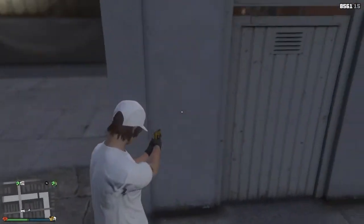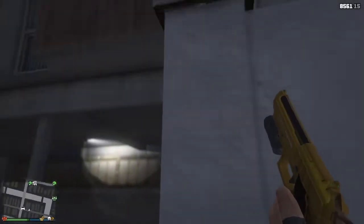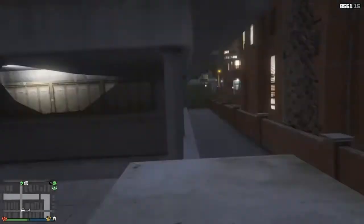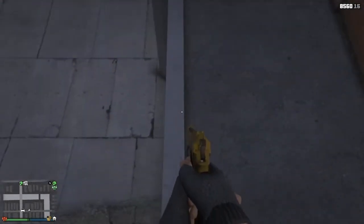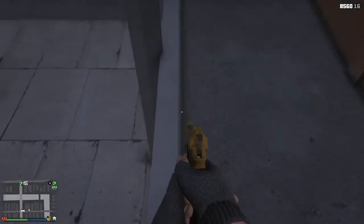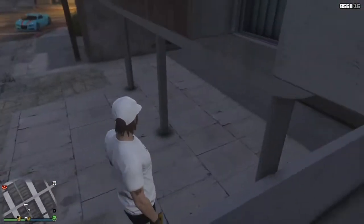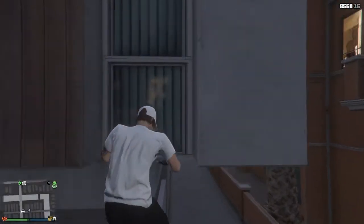You guys want to align yourself, or if you want, you can go into first person to make it easier. Then look up and just jump up on here. What I usually do is I aim and I walk forward. You guys want to just get to this window, just like that — maybe a foot distance — and then just press square.